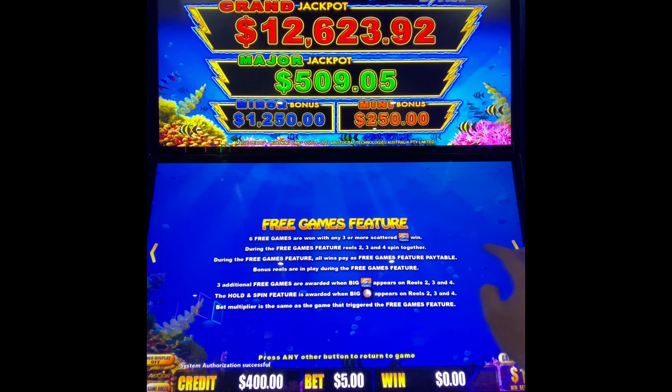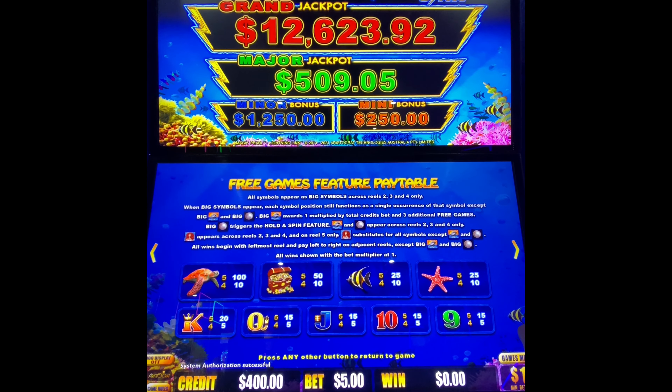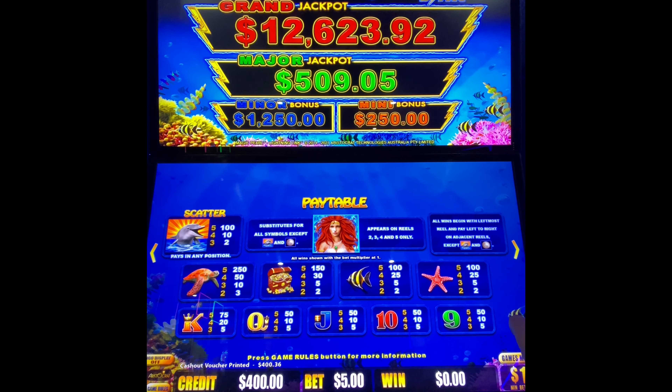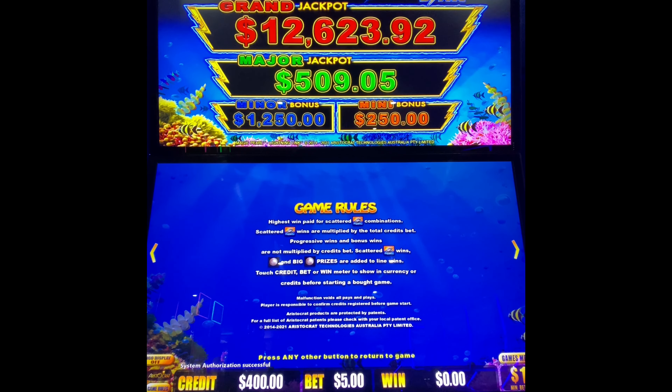Free games feature — we need three of those during the free games. And during the free games, if Reels 2, 3, and 4 get it together, you actually will get a re-trigger on that. Your different symbols on this one: the turtle over here is going to be our big symbol, nine is going to be our small symbol. And over here you can also see the scatter on the Dolphins, the pay table with her.